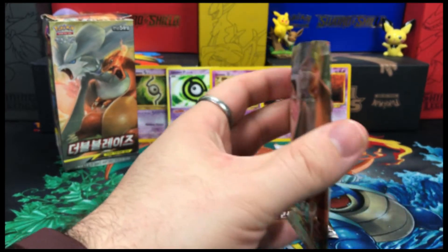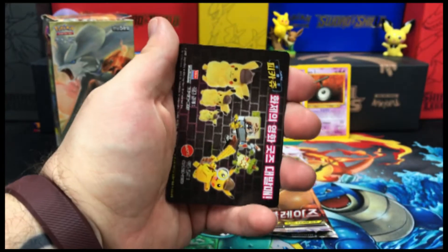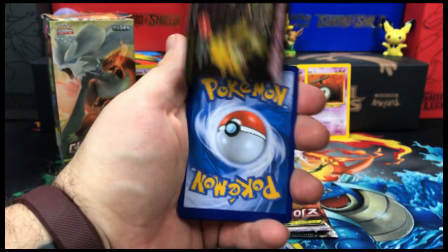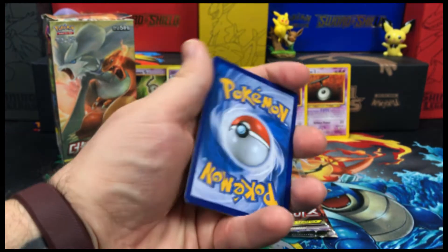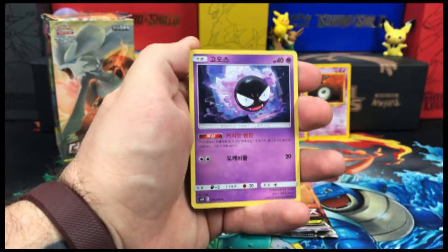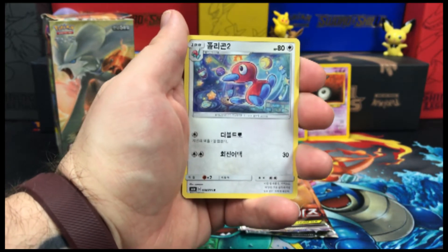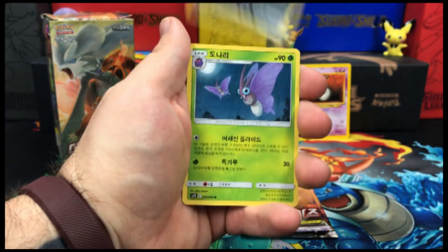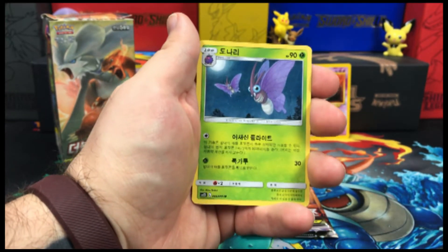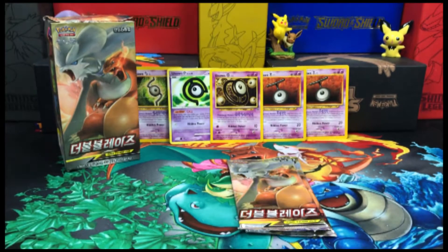Next up. Looks like we got a Detective Pikachu promo there, for all that lovely merchandise that came out for the movie. We're going to start this one off with a Gastly. We have Porygon 2, Murkrow, Venomoth, and a Dugtrio on the end.